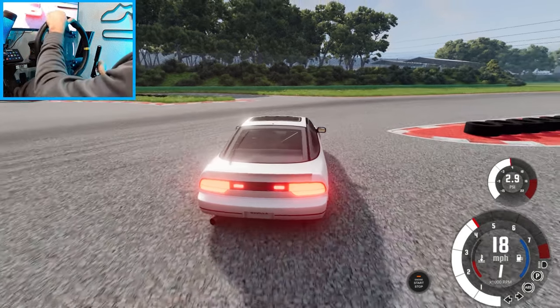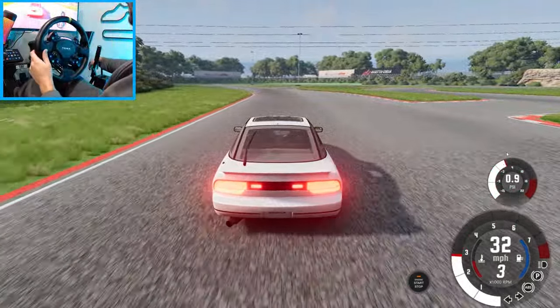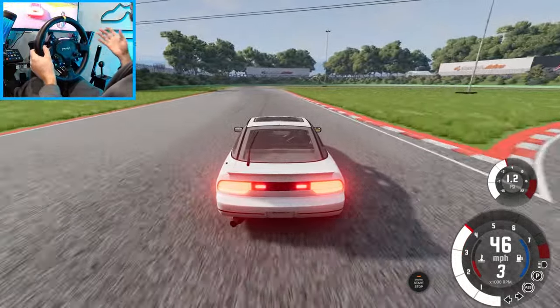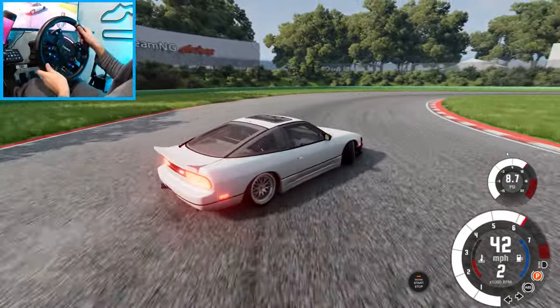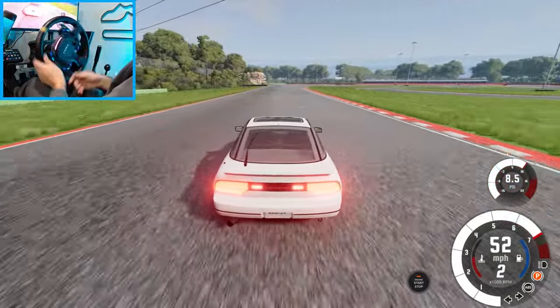I feel like this is the course that everybody first starts drifting on in Assetto Corsa because it's the only drift course really available on console. But we're here in BeamNG with a 180, and we're going to go full send. And already — oh, this car is actually really good.